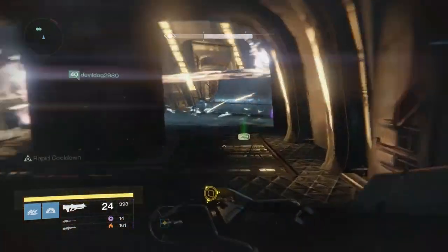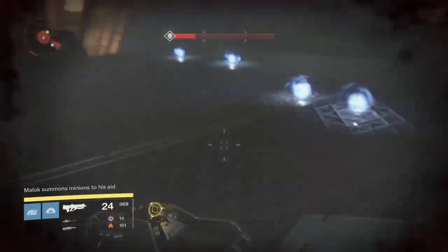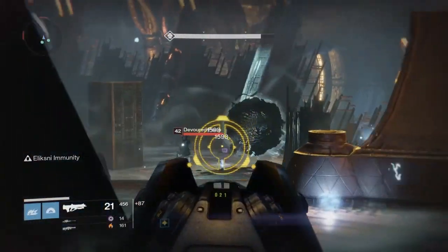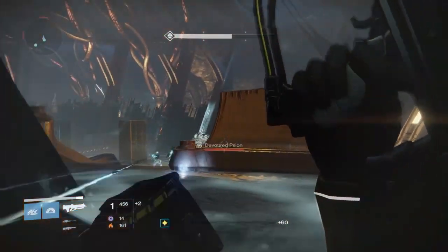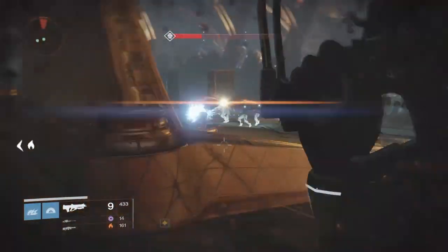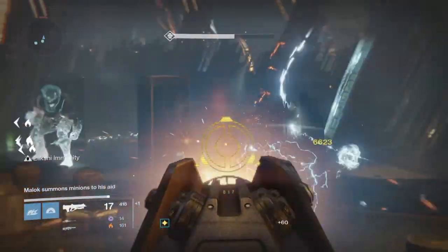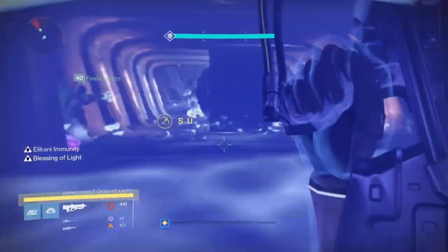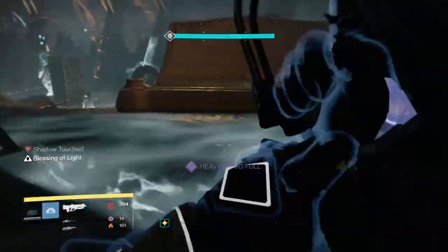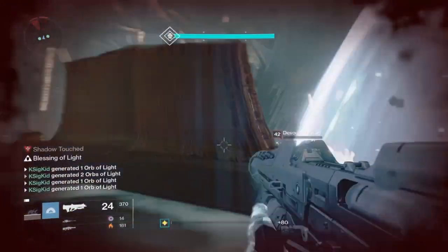We've been talking about Small Arms as a modifier. We also have two others affecting gameplay. One is the Zerf, so enemies won't be flinching and will keep coming after you no matter what. Coupled with Match Game, you better have matching elements to take down enemy shields. What I noticed early on was that I wanted a solar heavy weapon, so I put on my solar heavy machine gun — that worked great for blinding captains and taken knights. I also have a void sniper rifle for the taken wizards. Solar heavy and void special worked really well across all three of my Nightfall runs.